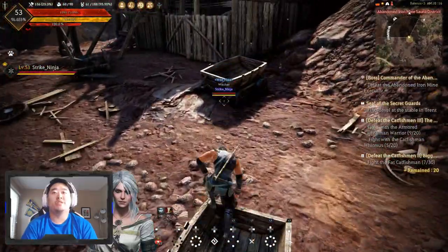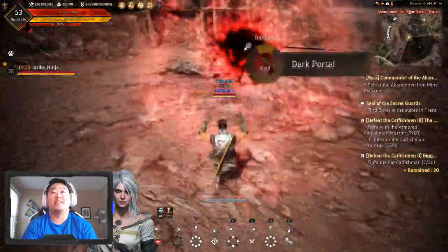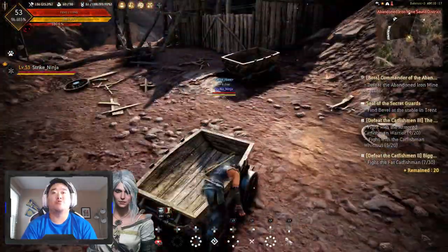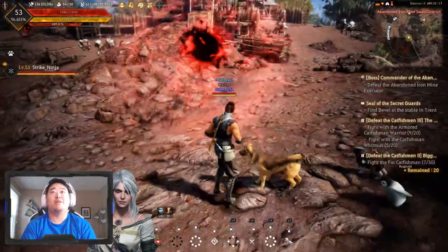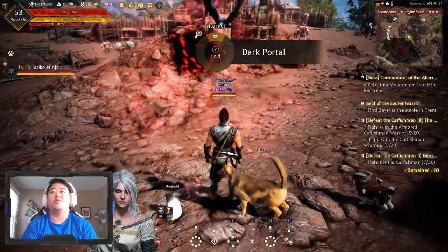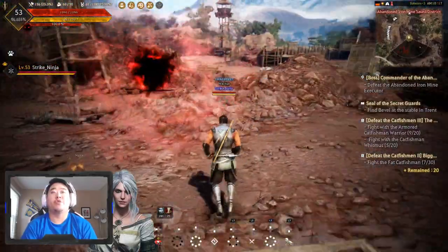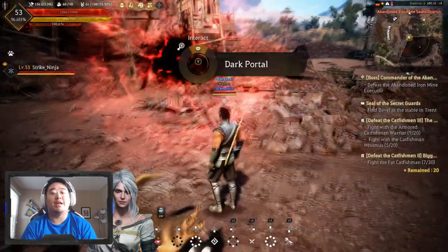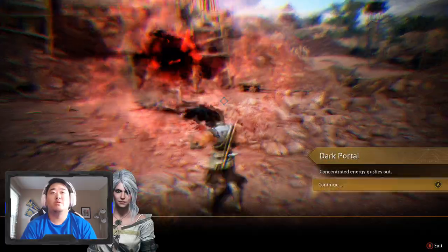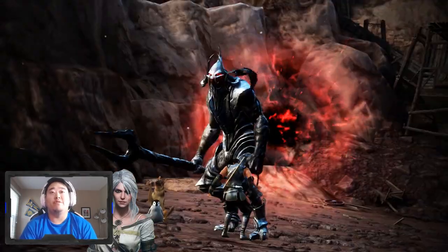As soon as I'm done playing on this character, or if I get another Asula's crimson eye necklace, I will make the one on my sorceress DUO. Then we'll have to figure out what to do after that. But right now we need to defeat the Abandoned Iron Mind Executor, and then I'll show you the rotation I was doing over here — this is what I did to level up. We also need to go over skills in this episode once I hit level 54.